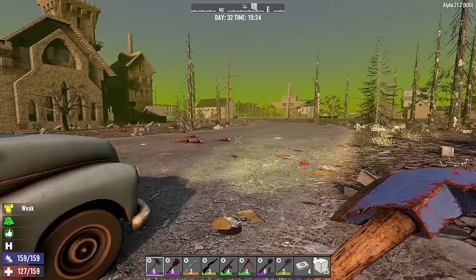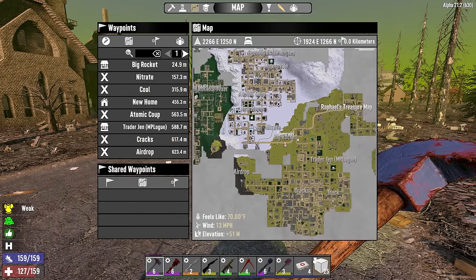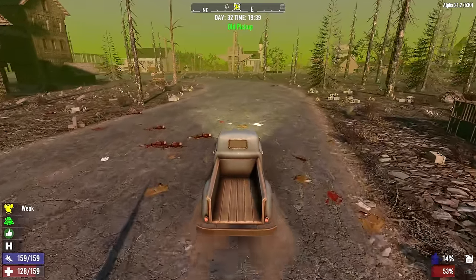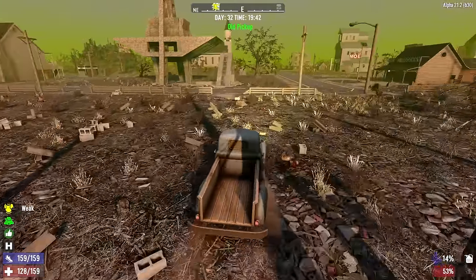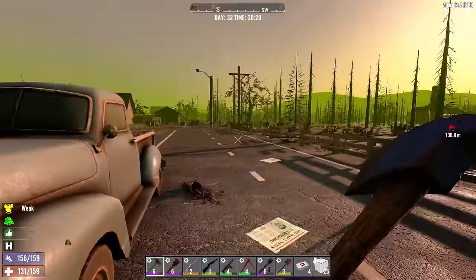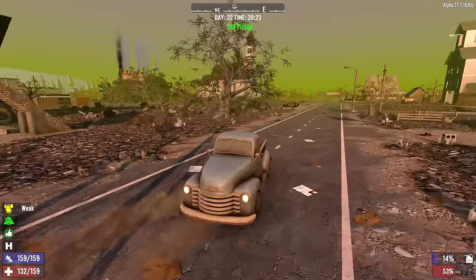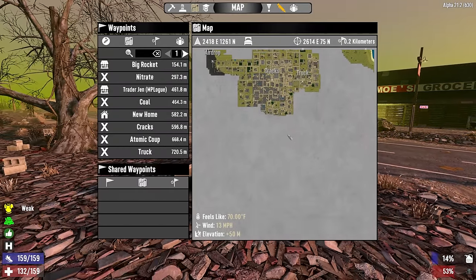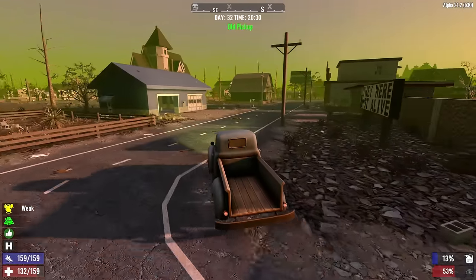We need fuel badly — I'm sick of wrenching cars just for fuel. If the desert biome is anywhere it's probably to the south. We should offload materials and go on a long expedition, wrenching cars along the way and hoping we find desert. Packed food, drink, repair kits, and ammo. Heading south but there's no main road, so we'll go straight through town — good opportunity to wrench cars along the way. Driving slow for fuel efficiency.